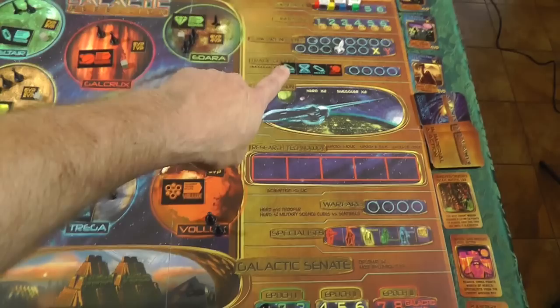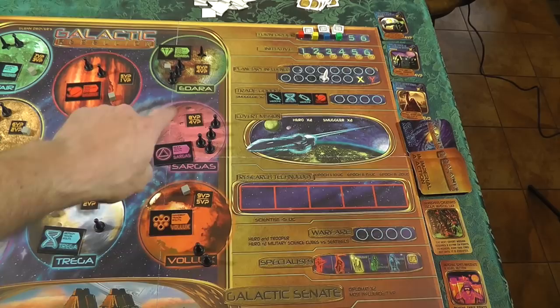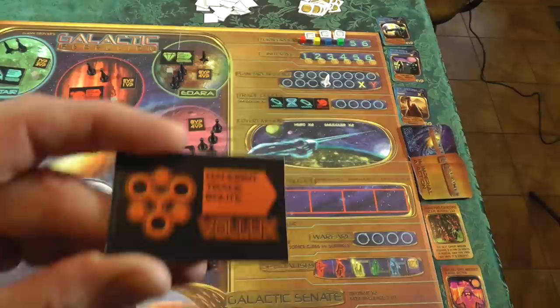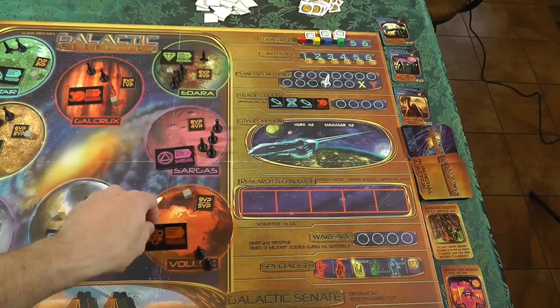A smuggler can do three things. First, you can put him out on planetary influence and when he goes over in ships, if he lands on an area with an unclaimed trade route, you get it. The very first smuggler to land on a planet gets the trade route. It comes in front of you as the player and counts as two goods - very valuable because it helps you make money based on the sets you have.